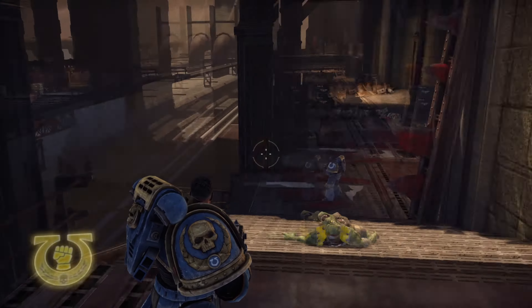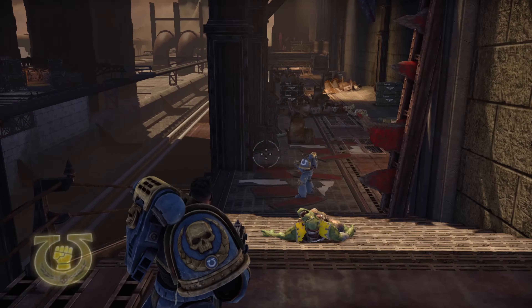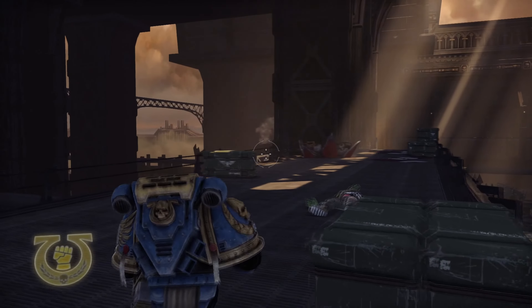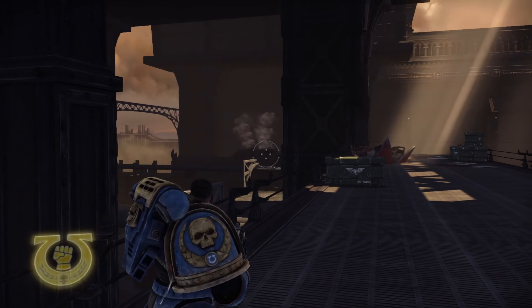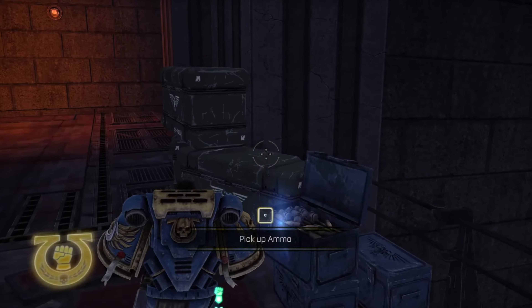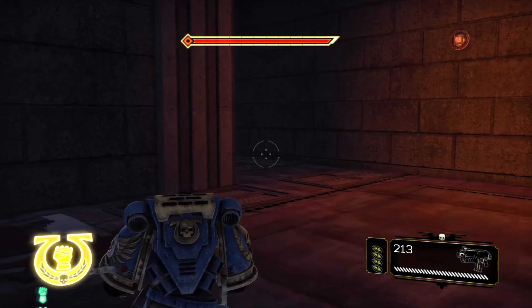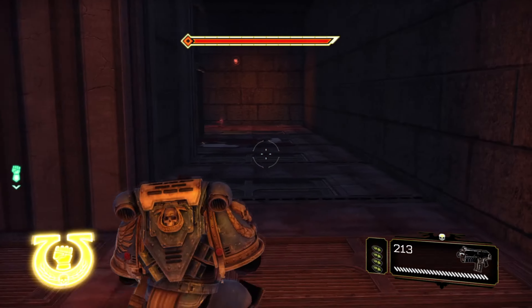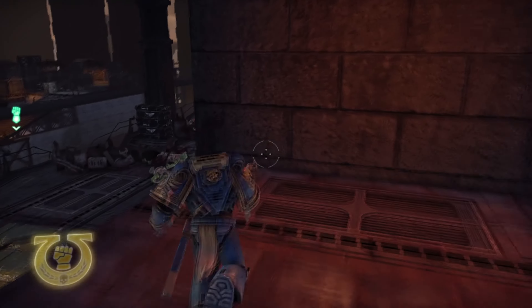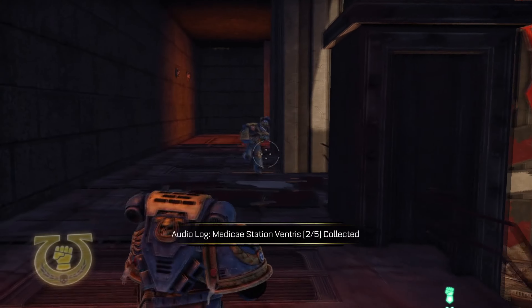Servo skulls in chapter 4: as soon as you come across here, you will need to cross this bridge where there's a train. Before you cross it, you're going to want to head on behind here, pick up this ammo, and if you head to the left here you will see the servo skull. And that's it for this chapter.